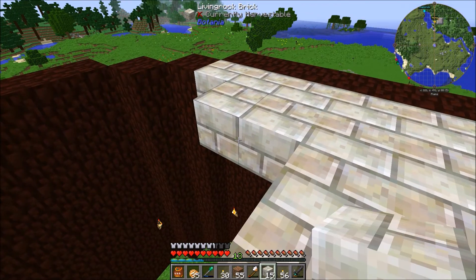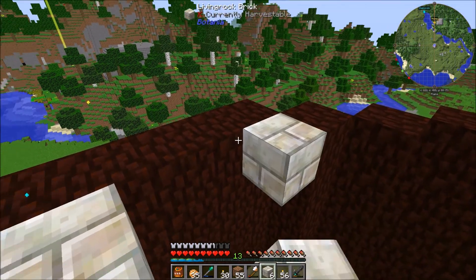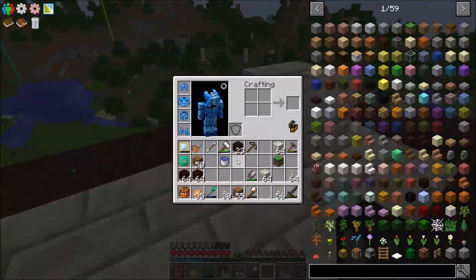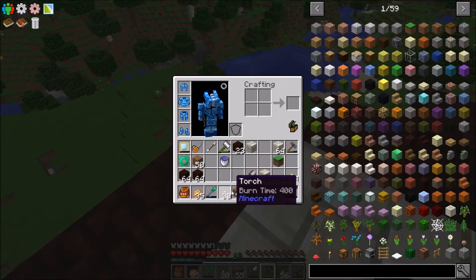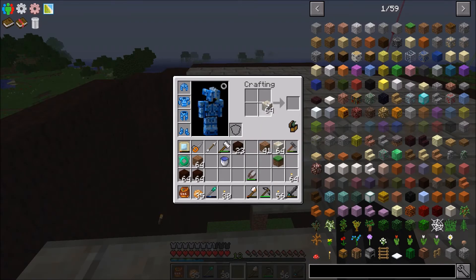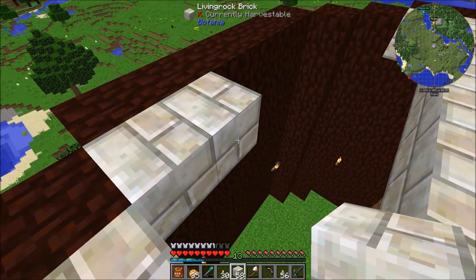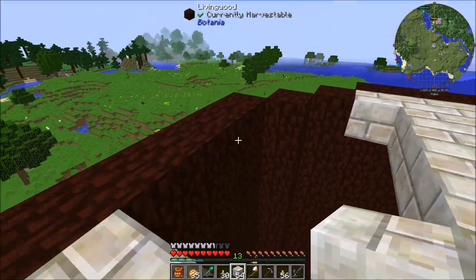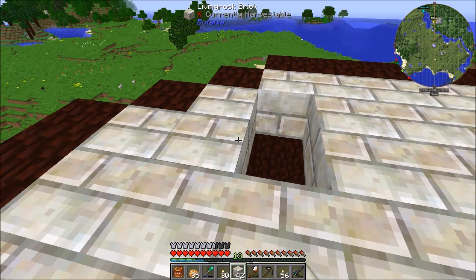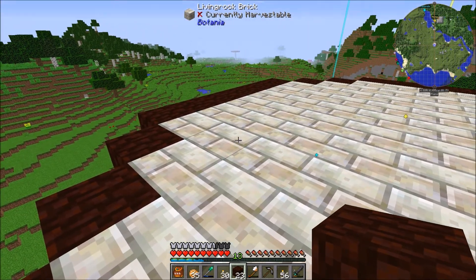I'll make the glass off camera, and maybe in another episode we'll put everything in here plus the finishing touches like glass and stuff. We need a little bit more so we'll make another stack right now. The good thing about this structure is it also gets smaller as we go up, so we use less resources, which is really nice — at least less wooden brick. Okay so we have this layer done now.